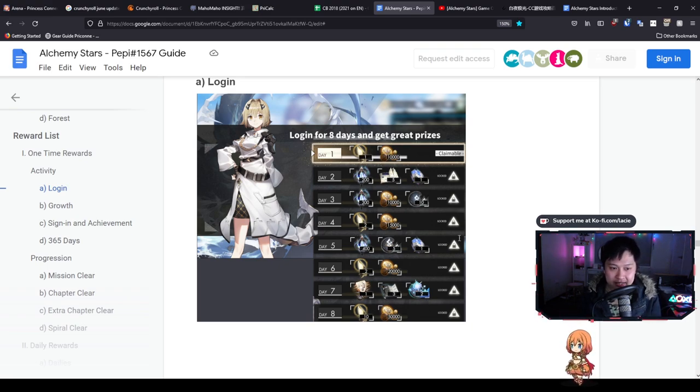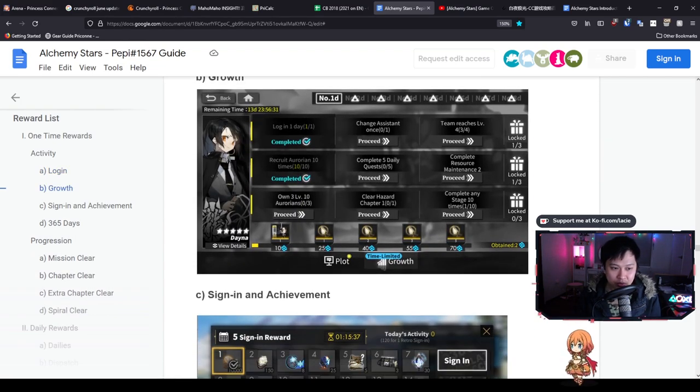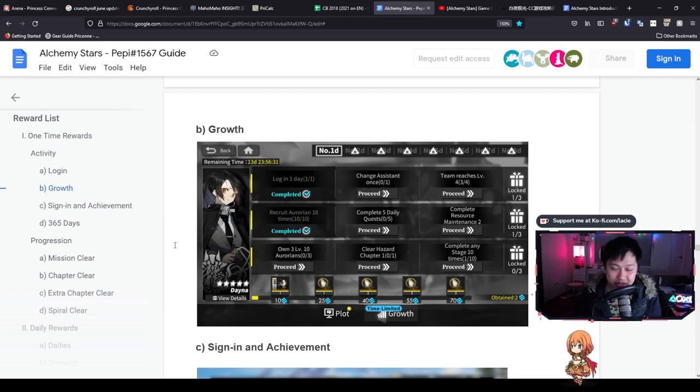Next we've got the growth rewards, which is also another one-time thing. The good thing about this one is that we get Dana, who is a really great solid thunder five-star unit. On top of that we are also getting some flares, which is quite nice. You'll notice we have days one through to eight, however we don't get too much from them - it's just kind of your enhancements or upgrades. The star of this reward structure is going to be the Star Flares down here, which totals about 11. Keep in mind guys this is a one-time thing.